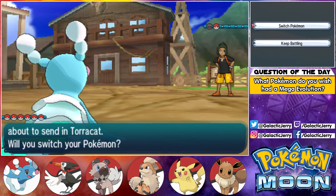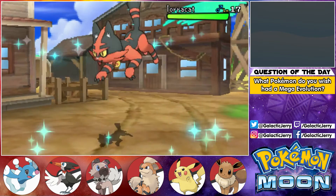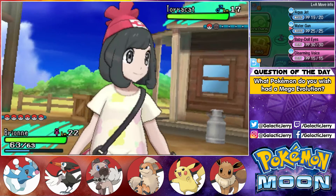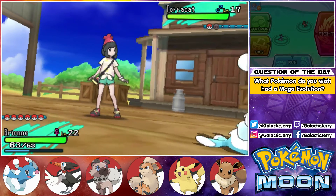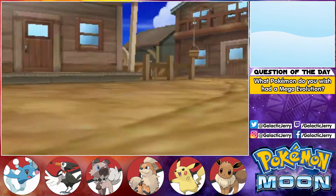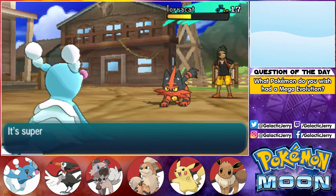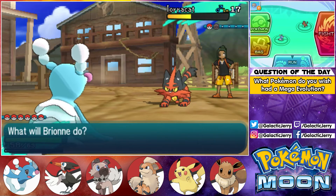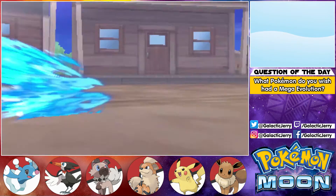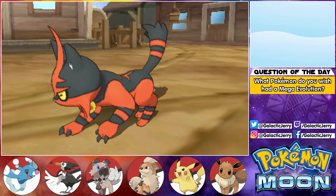And Torracat — okay, let's not switch out, let's keep battling. Let's go for Water Gun — yeah, Water Gun. Please don't paralyze me. Okay, the next turn I'll use Aqua Jet and it should be enough to take it down, I hope. Aqua Jet — and that is going to be enough, okay.